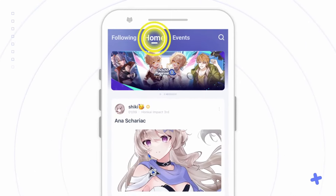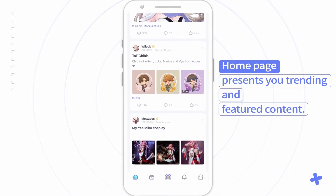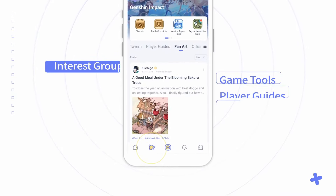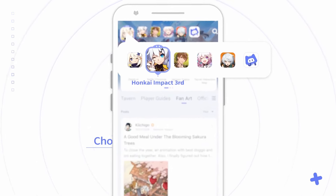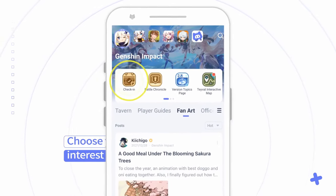Tip number 6: Use the HoYoLAB app. HoYoverse has an app that allows you to access information about the game and provides a social media platform for interaction with other players. I recommend you download this app because it also gives out rewards every day, resets every month, and some of those rewards give you Stellar Jade.